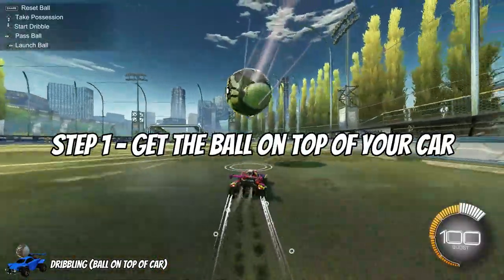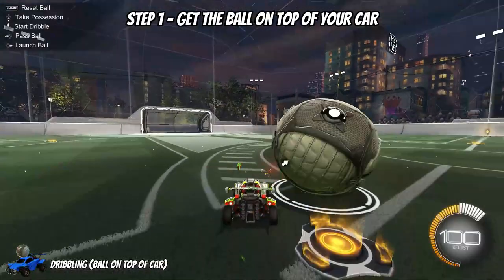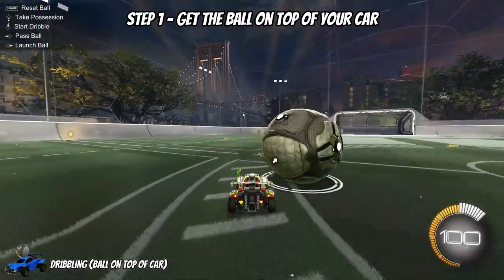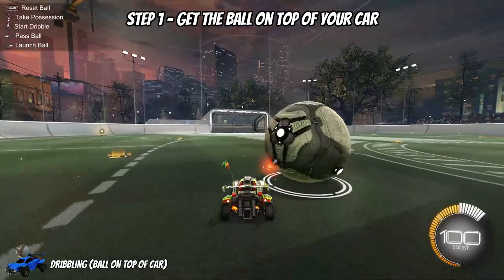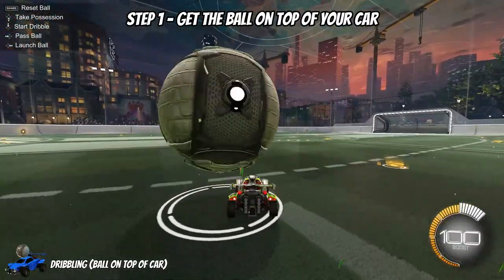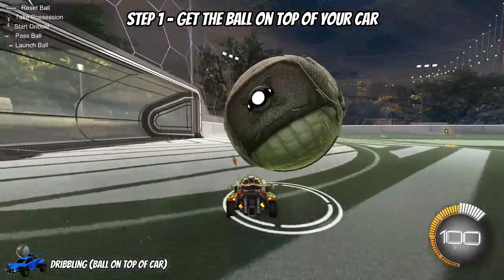Step one is getting the ball on top of your car. The easiest way to get the ball on top of your car is to essentially cradle the ball — and what I mean by cradling is we want to drive into the ball. With the appropriate speed and boost control, we can get to a point where we'll be able to get it up onto the top of our car. We want to drive right up to the side and use our speed and boost to help us get the ball on top. You actually don't need to use your boost at all — you can do it all with your acceleration by feathering your throttle.